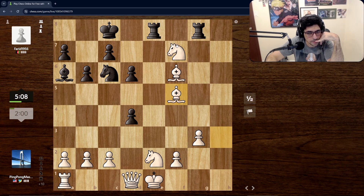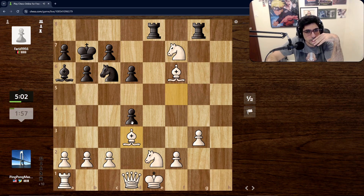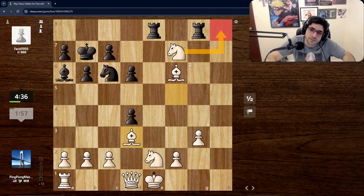I can't believe my opponent is still fighting — it makes sense, I'm down on time. Let's not overcomplicate this. We still have this check which might be nice. Our queen is blocked in, but in the next move it should be able to get out. The knight is actually useful and the bishop is stopping rooks from coming here — I think this is just completely winning.